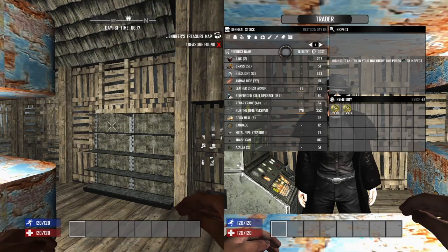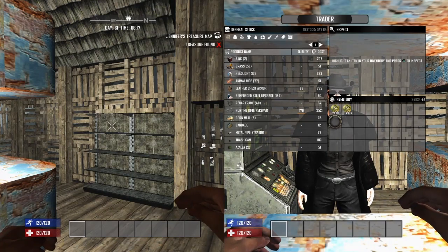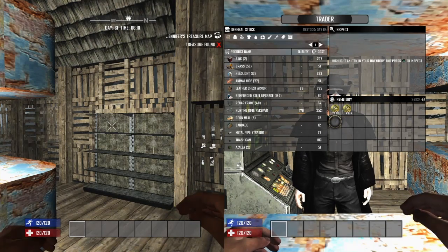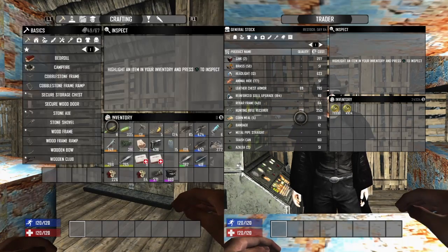What's up guys, welcome back to another episode of Gaming with the Wolfpack. In this episode I am going to show you how to access the trader's secret stash in Seven Days to Die.